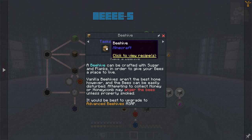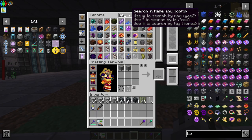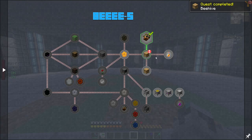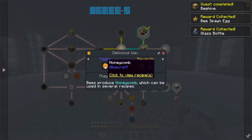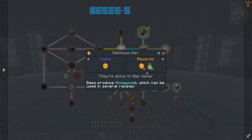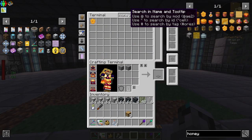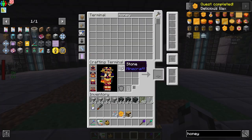The first step is making a beehive, which should be easy. We have beehives - that was easy. Bee spawn egg, glass bottle, that's cool. Now we're going to be needing honeycomb to get honey treats and some more experience. I don't believe we have any honey... actually we do, this is going faster than expected.